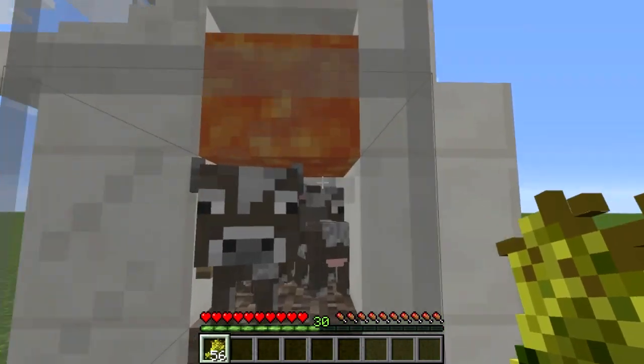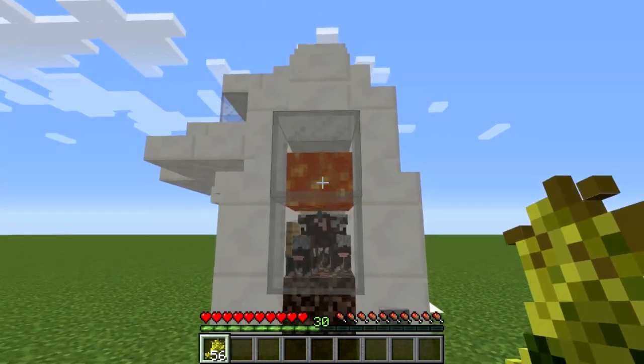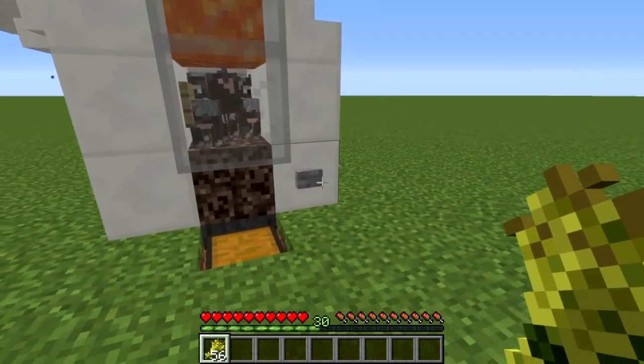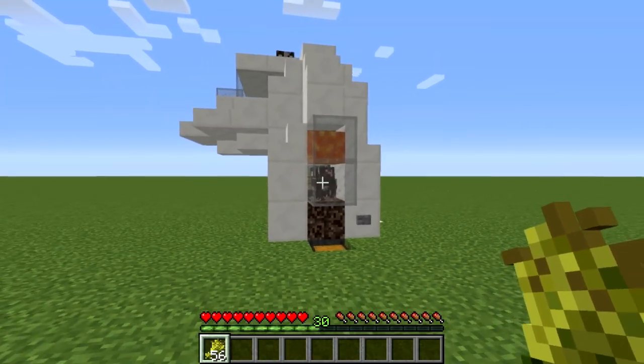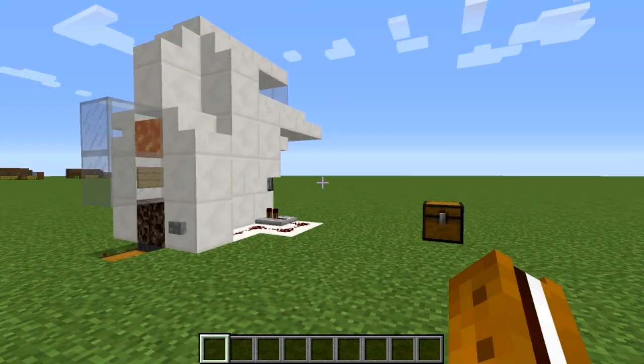If you ever have any stubborn adults standing behind the lava when you come back, you can push them forward with the piston and they'll get pushed into the lava, although I've never really had to use this myself. Now that we've seen this in action and we know how it works, let's get into building it.